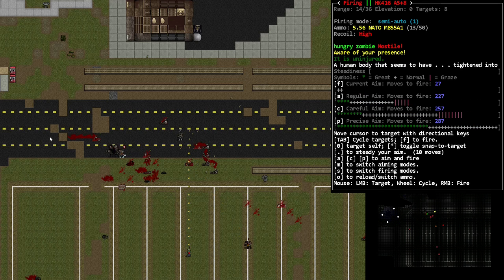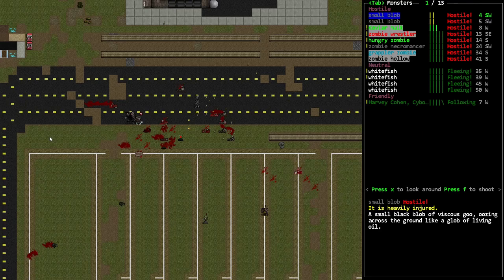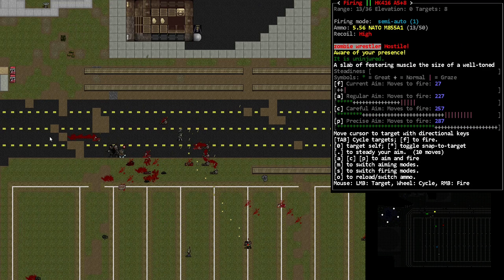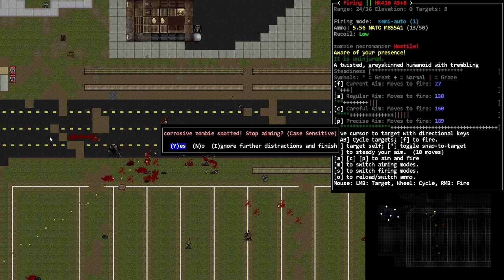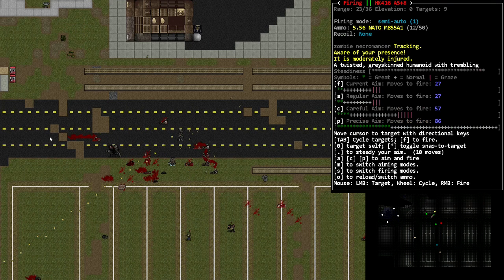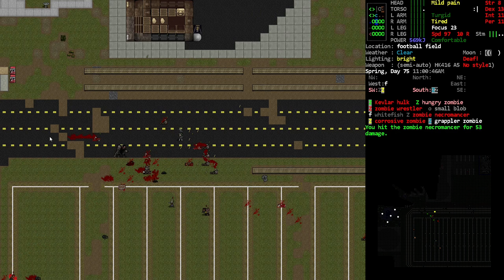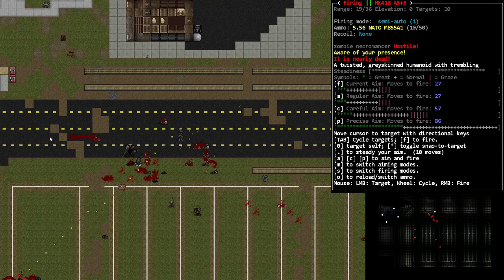Okay, what do we have down here? We got a wrestler and a hungry zombie. There's also a necromancer — oh, it's right there. Let's go for the necromancer then. Yeah, that's definitely the target I want, as long as we're not hitting our friend. That's pretty close but we had pretty good aim. We should be okay as long as we're as precisely aimed as we can be.